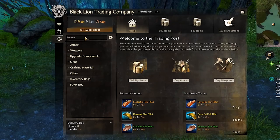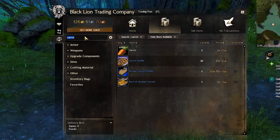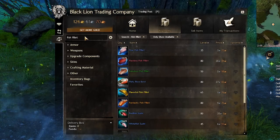All of the items required for both of those first two collections can simply be bought from the trading post. You could farm them if you want, but it will be much faster just to farm the gold and then buy them, as they aren't too expensive.